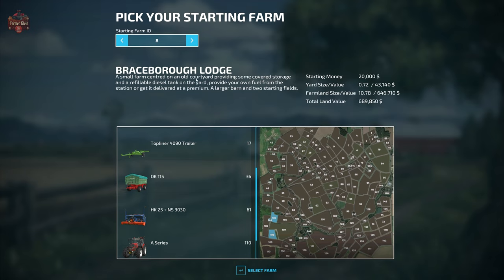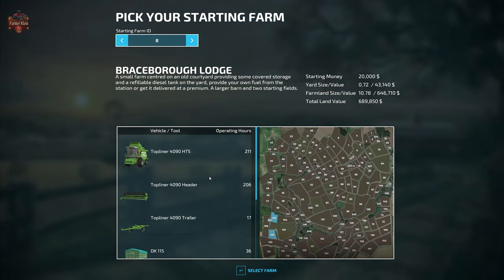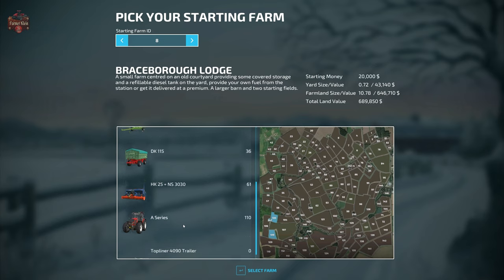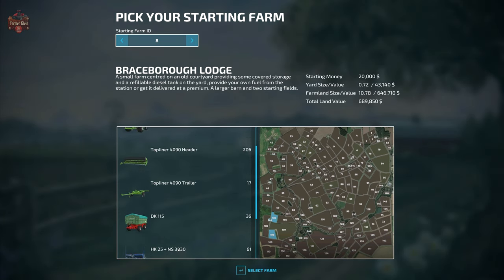Farm 8, Braceborough Lodge, is a small farm centered on an old courtyard with covered storage, a refillable diesel tank, a larger barn, and two starting fields. You start with $20,000 cash, 0.72 hectares of farmyard, 10.78 hectares of farmland, and a total land value of $689,000. Starting machinery includes the Topliner 4090H harvester with header and trailer, DK 115 trailer, HK25/NS3030 seeder and power harrow combination, an A-Series Vulture tractor, and a second Topliner 4090H trailer.